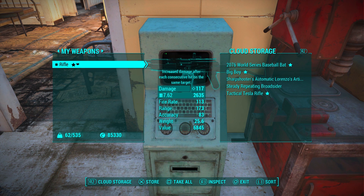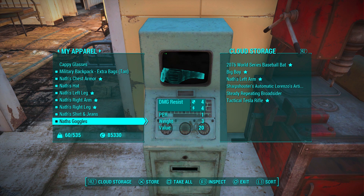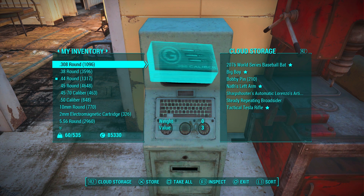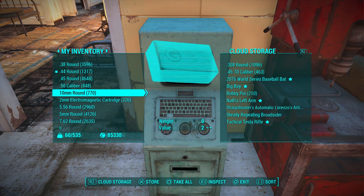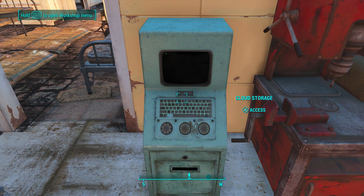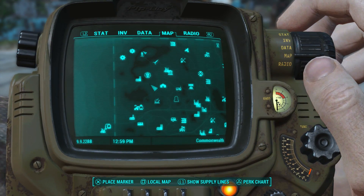This is especially useful for people playing in survival mode because it means you won't have to travel back to your home settlement every time you want to switch out your weapon arsenal or load up on some more Psycho Jet. It's also useful for those not in survival mode as a time saver if you're already at one of your settlements, so you don't need to fast travel to your home base. This allows you to spend less time managing your storage and travelling between settlements, allowing you to focus on the fun parts of the game rather than the tedious inventory management.